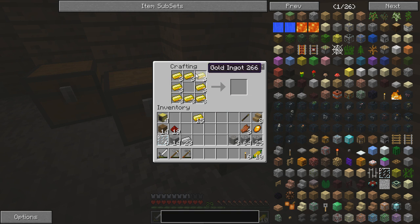Each recipe makes 4 monitors, so we only need 3 recipes. Shift-click, and we now have 16 advanced monitors.